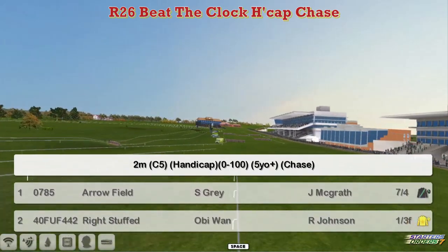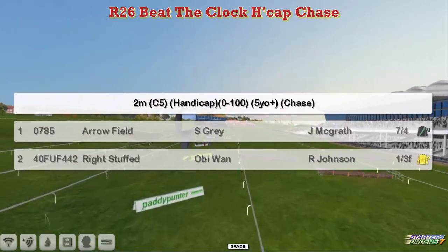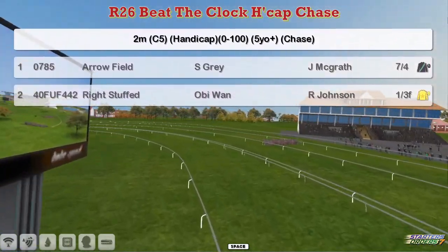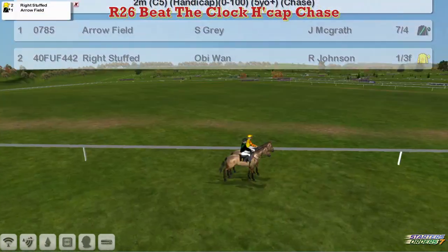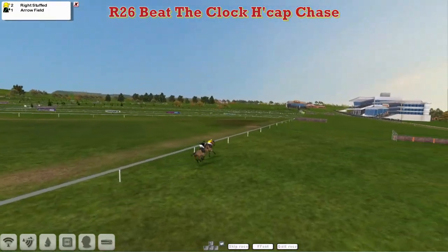The last race of the day is a two-horse match race between Stu Gray's Arrowfield and Obi-Wan's Wright Stuffed. Two miles the distance, a 0-100 handicap chase for five years and up. And it's Wright Stuffed, the likely front runner, from Arrowfield for Stu Gray.